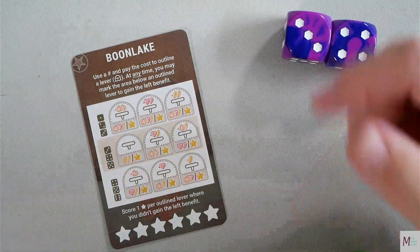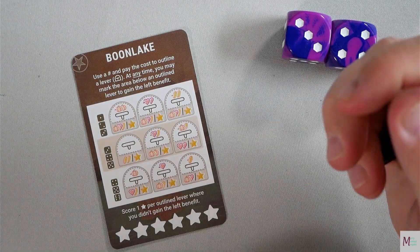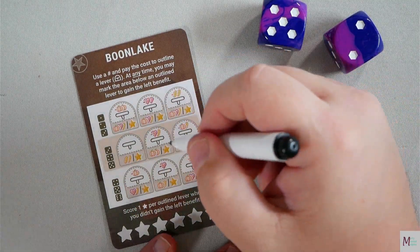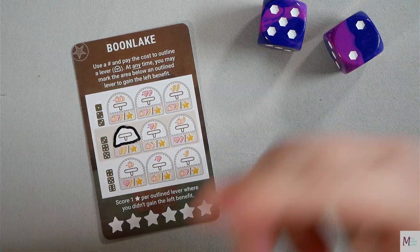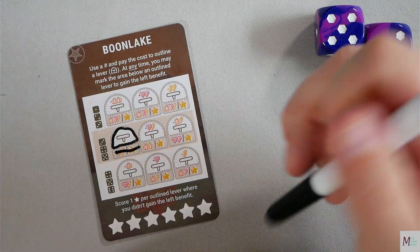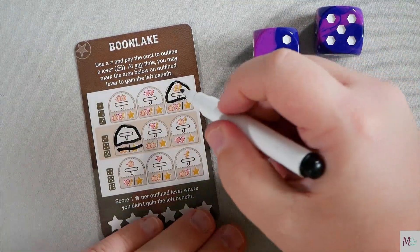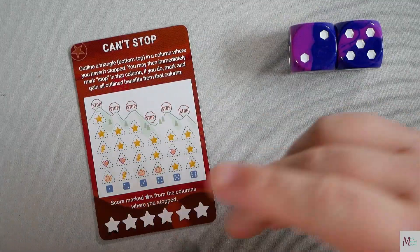Boonlake: use a number and pay the cost to outline a lever. At any time you may mark the area below an outlined lever to gain the left benefit. You score one star per outlined lever where you didn't gain the left benefit. For example, with a two and a five, I can outline a free lever. Later I might cross it out to gain two coins, or use those coins to outline another lever. If I never cross a lever out, I get the star for it at game end. That is Boonlake.